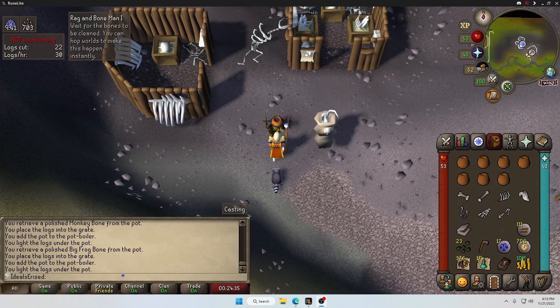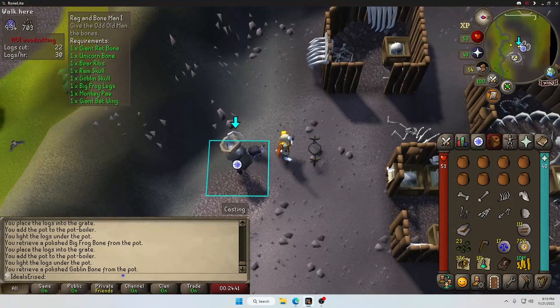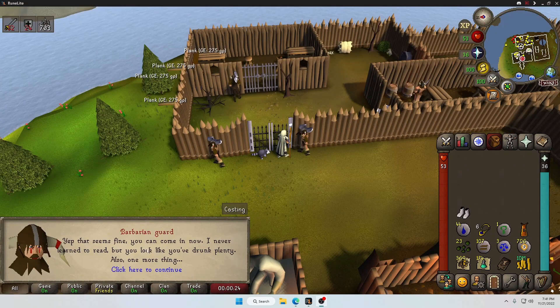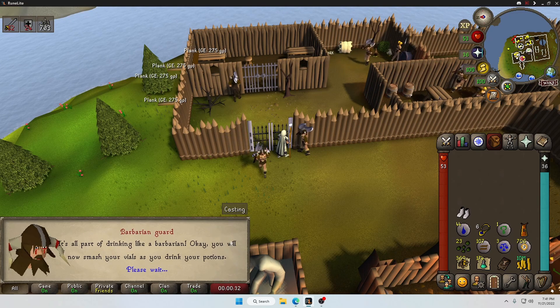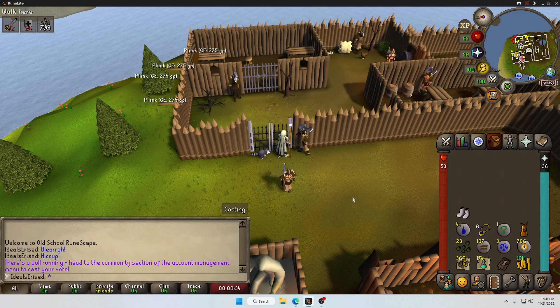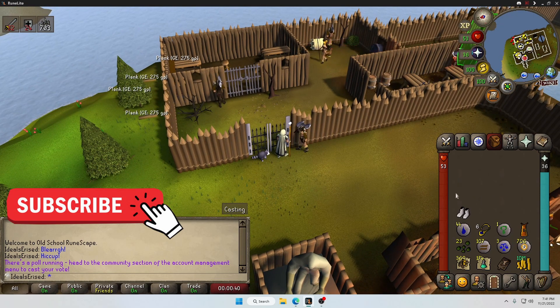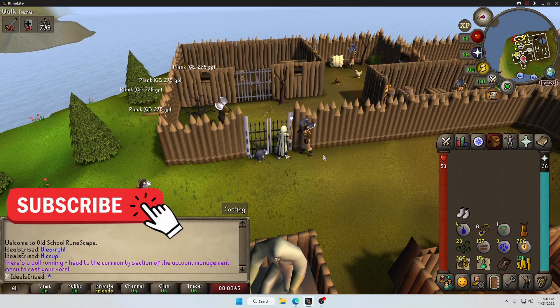About to finish Rag and Bone Man 1. It's not a terrible quest, just annoying — mainly because there's so many inventory slots. Boom, all that XP! Just did the Alfred Grimhands Bar Crawl, whatever the fuck it's called. I want to smash my vials. Done — so that means we automatically smash our empty vials after we drink a potion. It's a prerequisite for a couple other quests, but got it done.